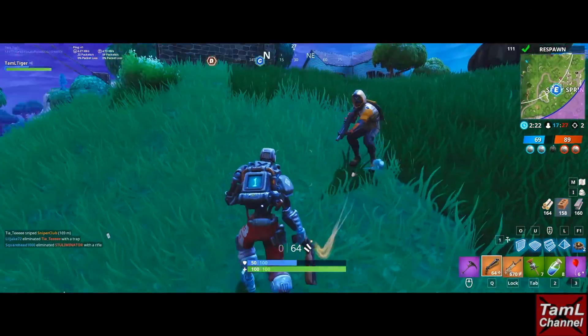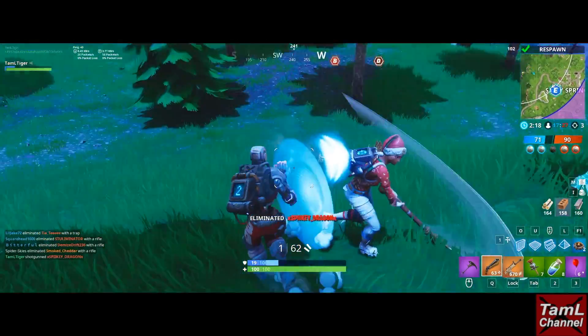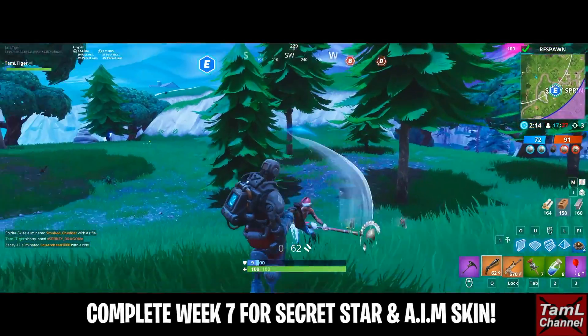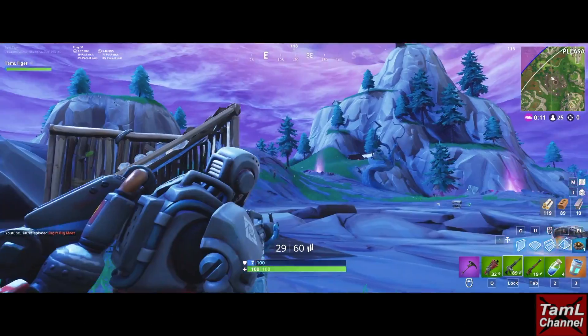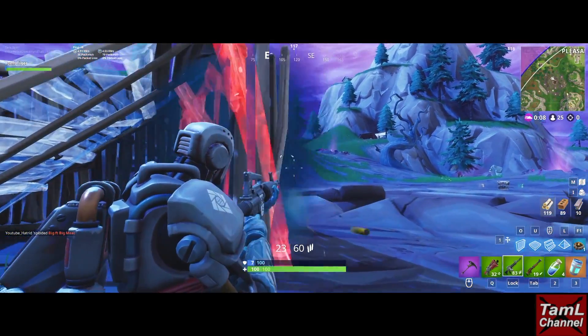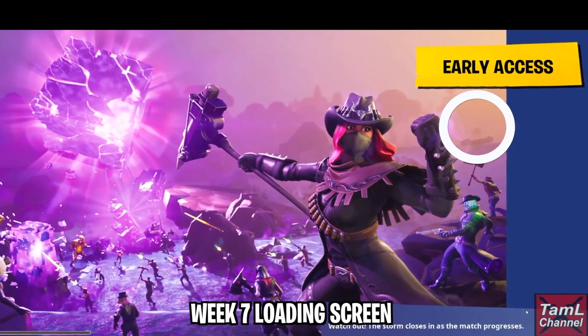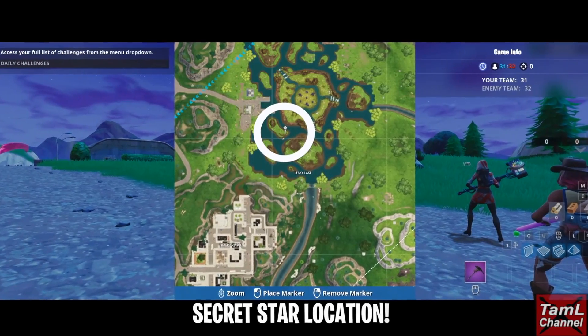In this video I'll show you how to get the secret Week 7 Battle Star. You'll also manage to get the AIM skin when you complete Week 7, which comes with an awesome back bling that shows how many eliminations you get in a match. At the end of Week 7, when you complete all the challenges, this is the loading screen you get — and it shows a star over a boat at Leaky Lake.